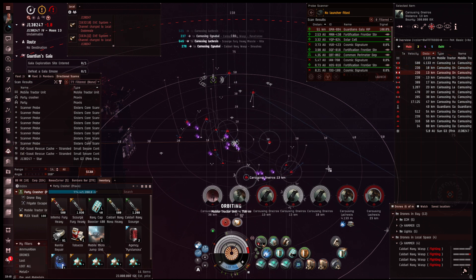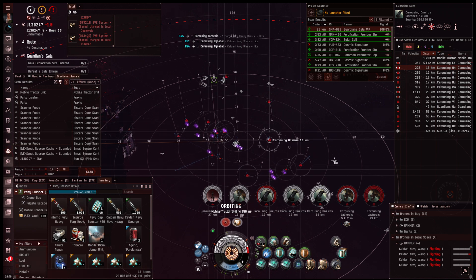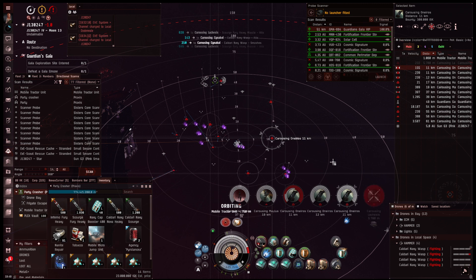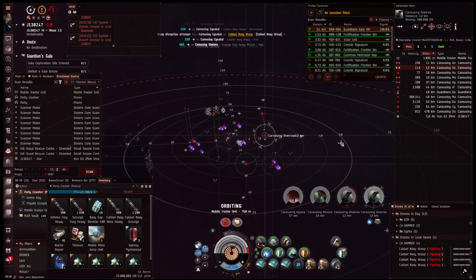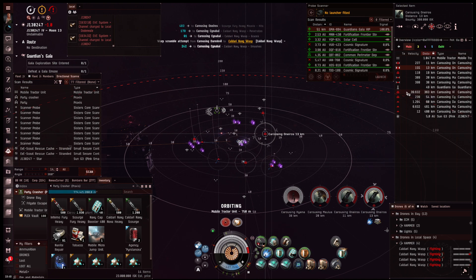Oh, there are so many new waves now. Good thing there is not a double battleship spawn in the same wave, or the boss — that would be annoying. If we had the boss plus triple Neronses on grid, I think they could rep a bunch.